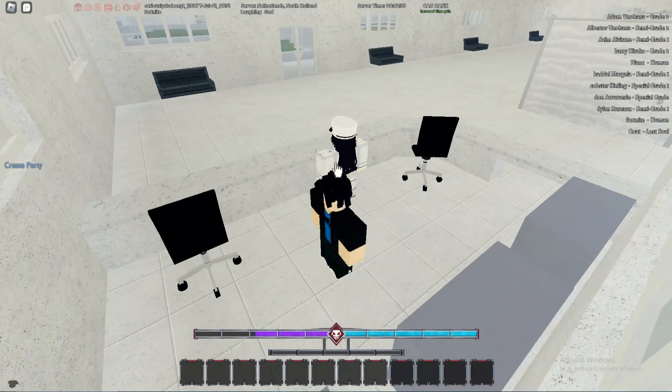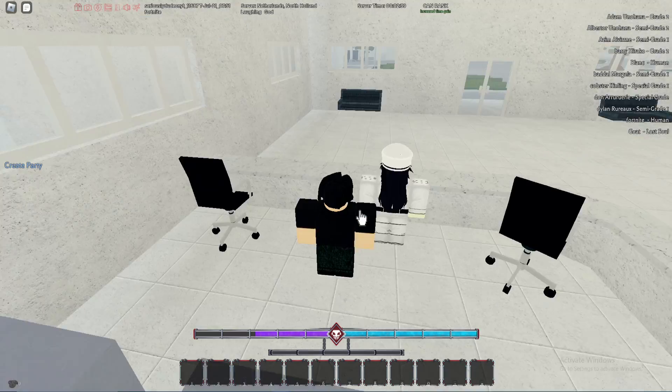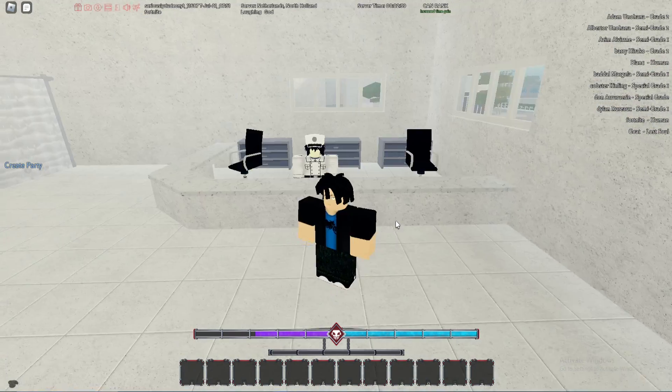Then you need to talk to this person right here. Click on it and it will say 'pay 1000 to reveal your XP.' Go ahead and click yes. Obviously I can't because it's a fresh account, but that's how it works.